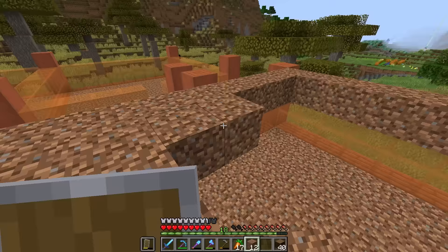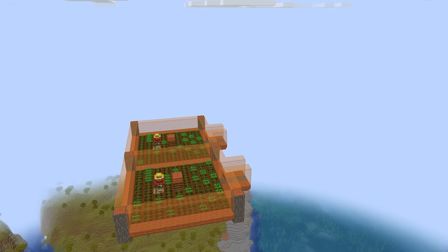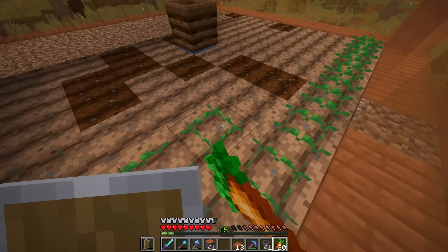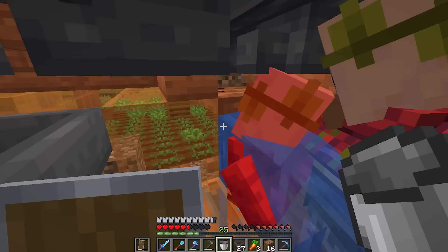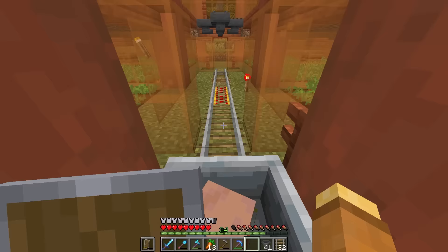So at a faraway base, I'm constructing the carrot empire. It's four of these villager farming cells stacked on top of each other five times. Each villager can only harvest and replant 90 carrots an hour, but with all these cells working at once, we can get 43,200 a day. I could show you how annoying it was to build and how uncooperative my unpaid laborers were, but we have more pressing matters to attend to.